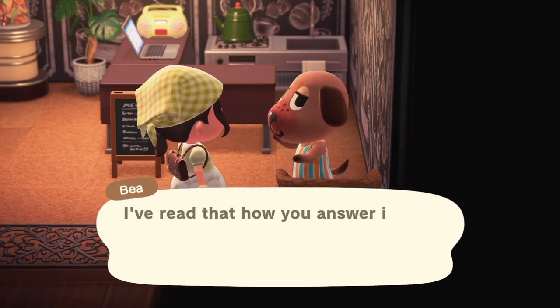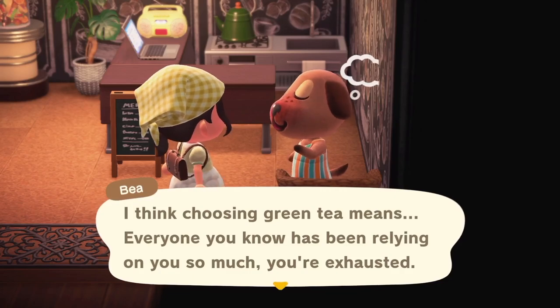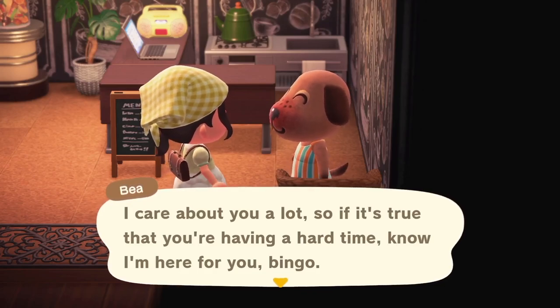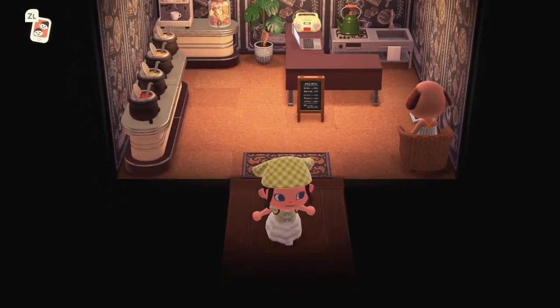We're gonna go with green tea — yes, green tea. I think choosing green tea means everyone you know has been relying on you so much, you're exhausted. I care about you a lot. So if it's true that you're having a hard time, know I'm here for you. Bingo! Bea is out here making me cry. She's gonna make me cry. Okay, since we have sweet Bea, now we can finish off her house area.